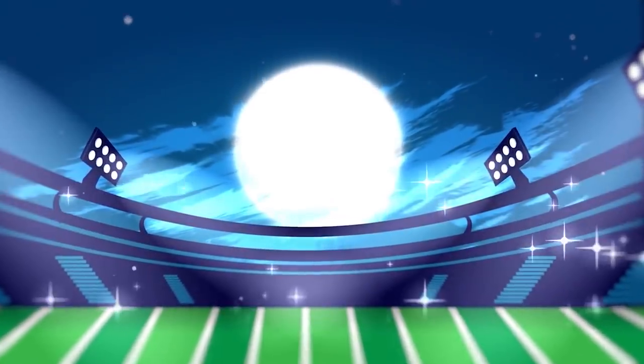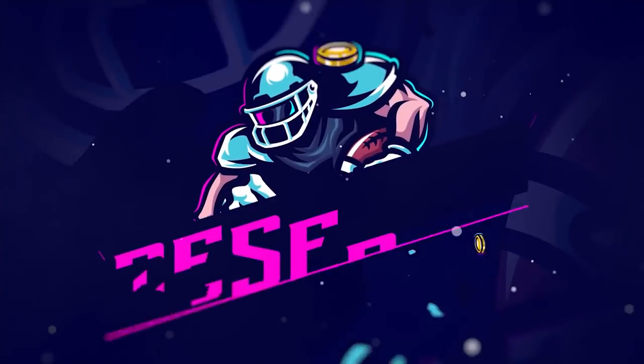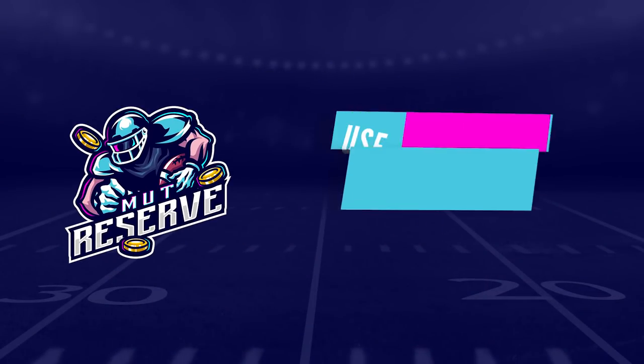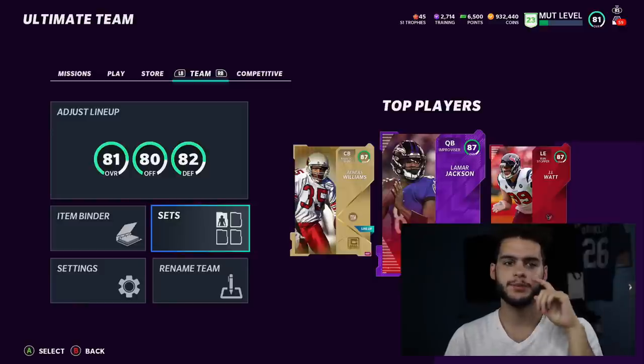If you guys are looking for super cheap and reliable coins, look no further than my sponsor muttreserve.com. They're awesome to work with, they got 24/7 support. Don't waste your money on packs — hit up the sponsor and use code poodle at checkout for 15% off your entire order.